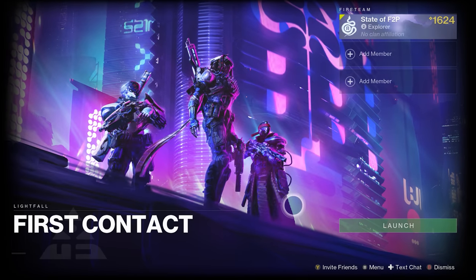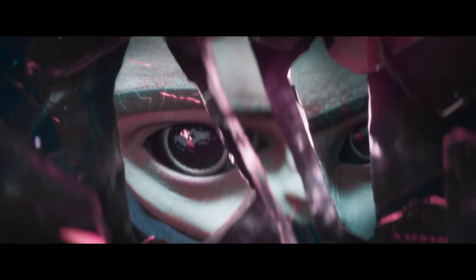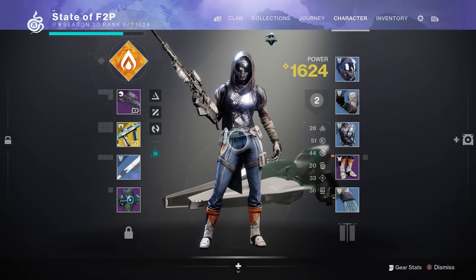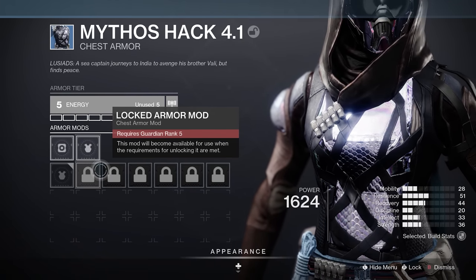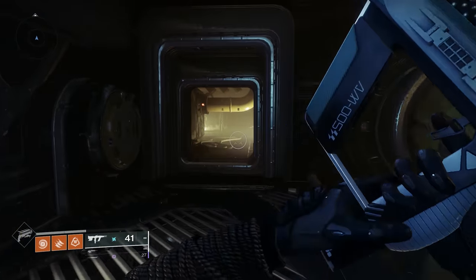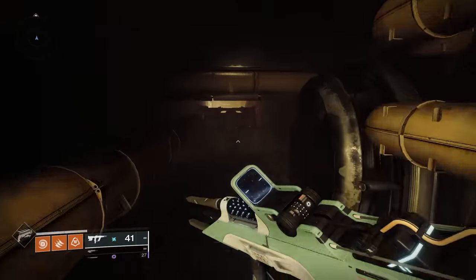I then decided to do the intro of the Lightfall campaign because that's what the game recommended. Again, I thought Guardian Ranks needed to be more emphasized here. As soon as I loaded into the campaign, I was greeted by a notification telling me to open my character screen and equip mods. But there's a big problem — I'm Guardian Rank 2, and I don't get access to mods until Rank 5. This notification just makes new players feel like they've done something wrong or are missing something important. The game is confusing enough without giving misleading instructions asking you to do things that are literally impossible.